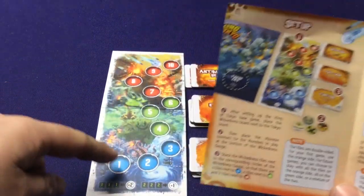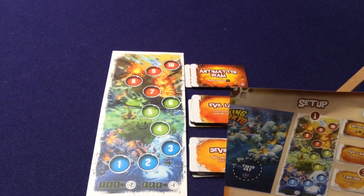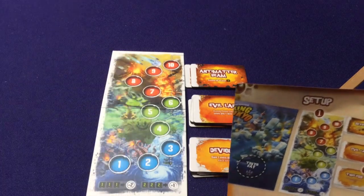Then you place your tokens starting on number one. Pop out one of your little counters for whichever character you're playing as, put them on the board, and that tracks your tokens as you go up.